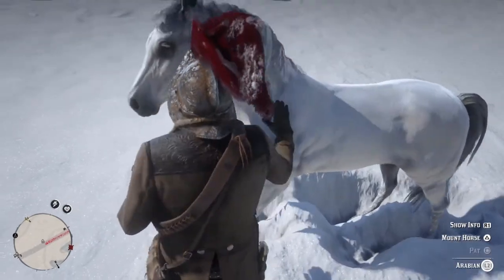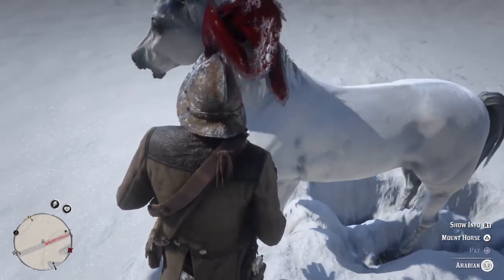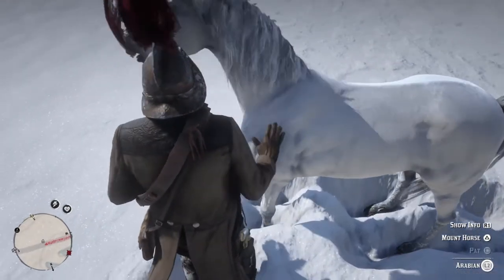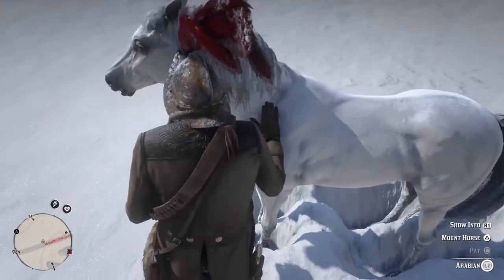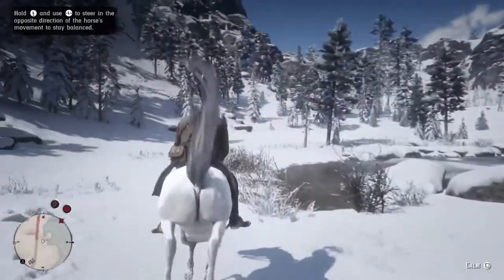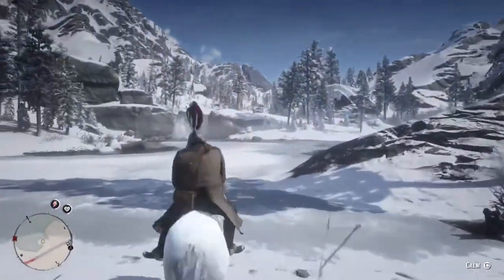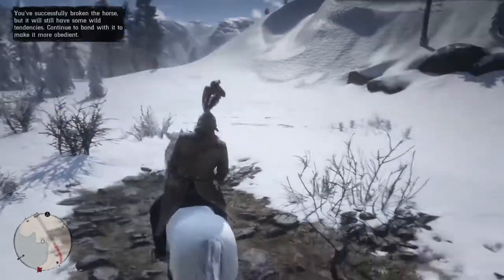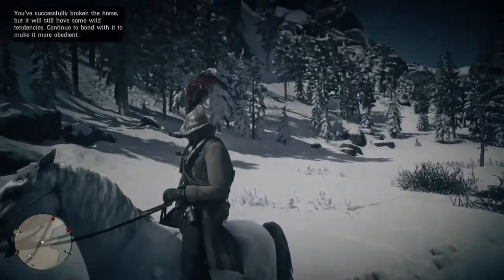Now many people have different methods for taming and breaking horses when you mount them. The easiest way I've found is when you mount the horse — after you calm them a bit and pet them a couple of times — when she bucks to the right, you move your stick to the left. She bucks to the left, you move it to the right. This will allow you to maintain control, and remember to spam that calm button as she's bucking and you're fighting her. This will allow you to quickly and easily tame any horse in the game. Just like that, we have her settled down.